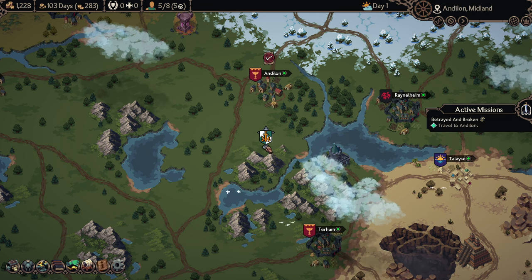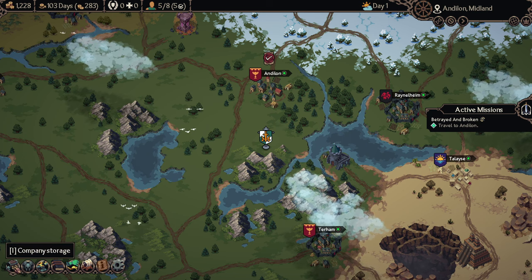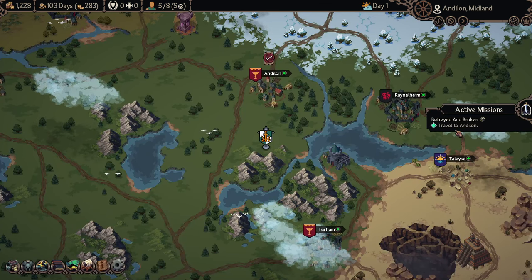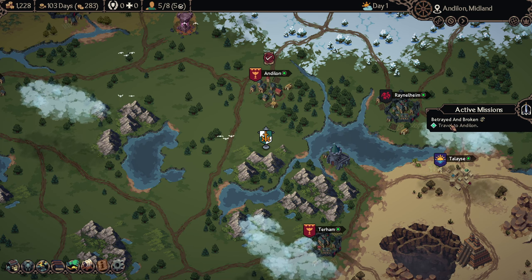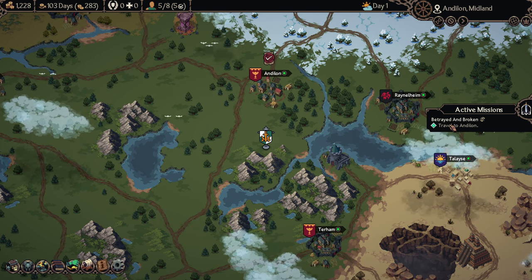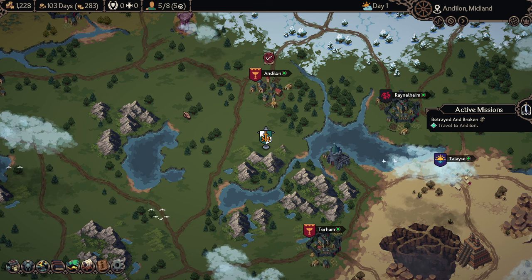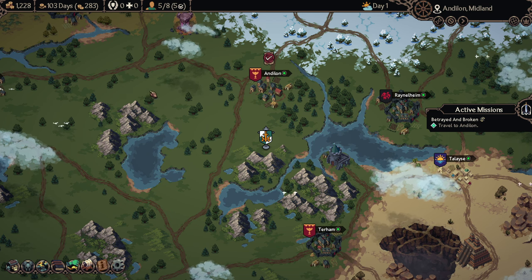Think of this game as a more RPG-driven version of Battle Brothers. You have the Mercenary Company gameplay style, but it's very story-driven. Our story begins with being betrayed out of our first job — that's the prologue we've been playing. I skipped through that because it's also part of the tutorial, and we're out for revenge now. The problem is the people that betrayed us are way more powerful than our group at the beginning, so our job is to strengthen up.